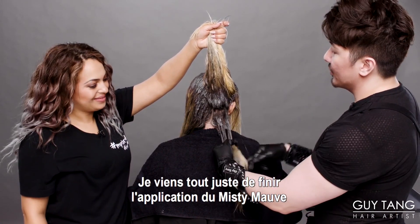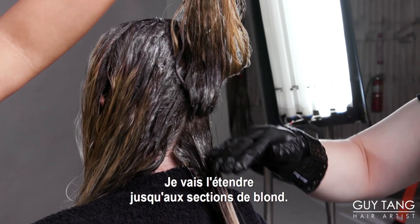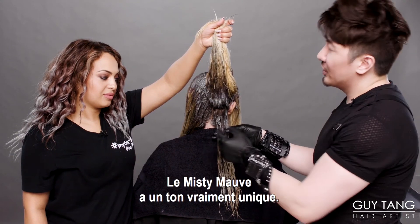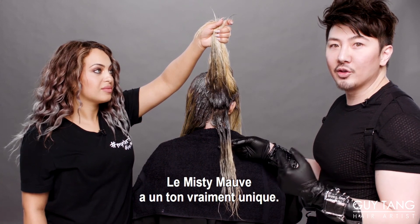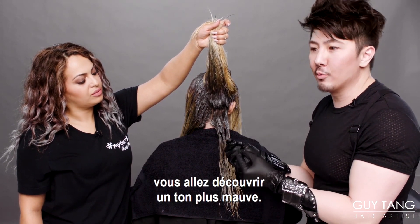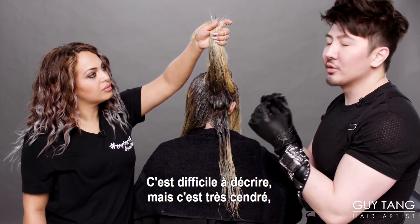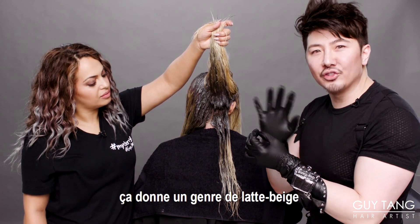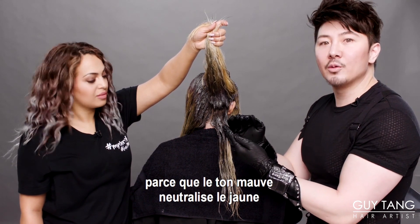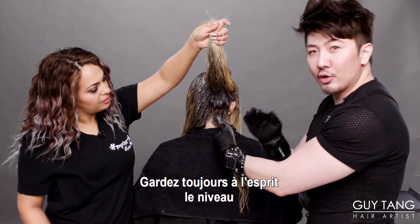I just got done applying the Misty Mauve Express Toner — I have it on her root area and dragged it out to where I start seeing the blonde. This is really important because it blends away the stitch marks. I want you guys to understand that Misty Mauve is very unique in tone. If you put it on hair that's a level 10 platinum, you're going to see more of that mauve tone. But if you put it on a level 9 where there's yellow, you're going to see more of an ashy, latte beige-y feel — because that mauve tone goes in and neutralizes the yellow and you get that soft, smoky beige. So keep that in mind based on the level you're putting it on.